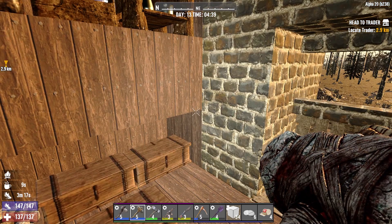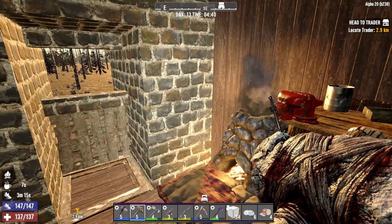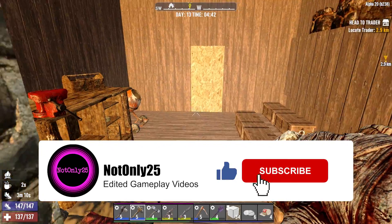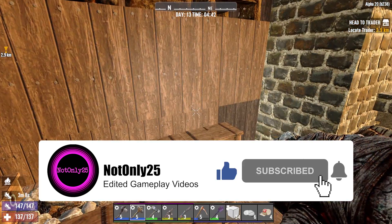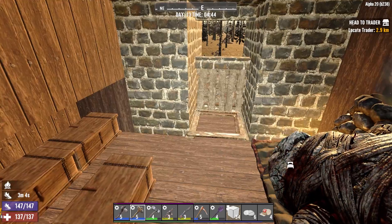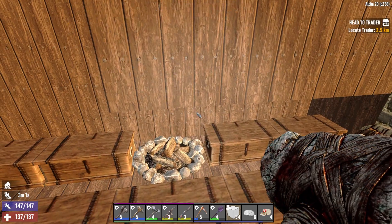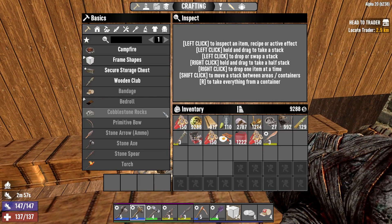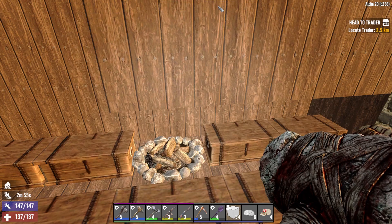Hello and welcome back to 7 Days to Die. I'm Only 2-5 and this is Ruthless District. It's horde every night, zombies always run, always a ton of fun, and I think feral sense is on in amongst that somewhere. We have a clear inventory. It's been a few days since I last played IRL, so let me see where we're up to with stuff.